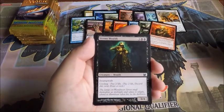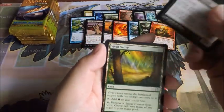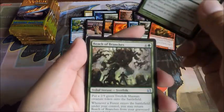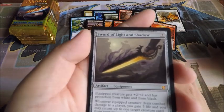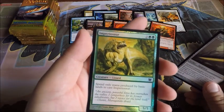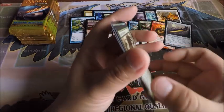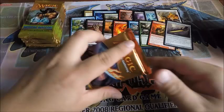I think this card is pretty good — like a five-dollar common. Vivid Grove, Eternal Witness, Reach of Branches, and a Sword of Light and Shadow — my third mythic! Another great mythic. And a foil Imperiosaur. Alright, last eight packs!